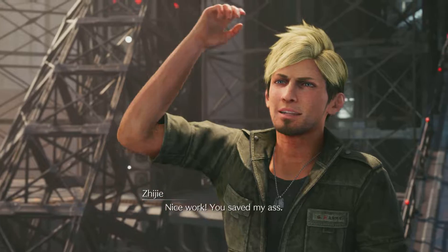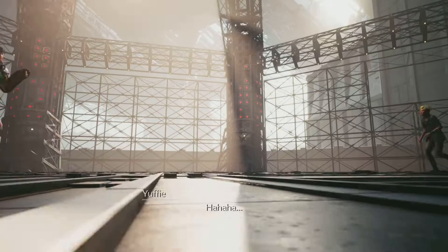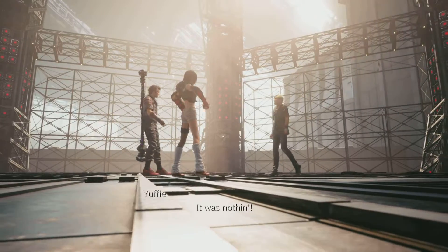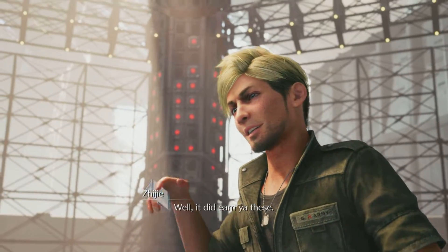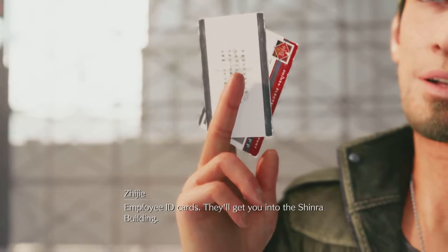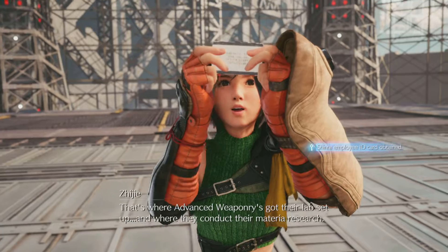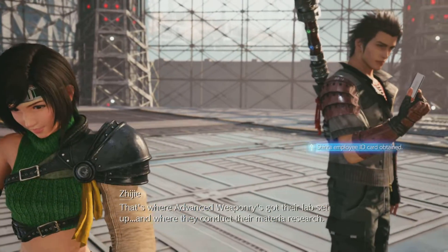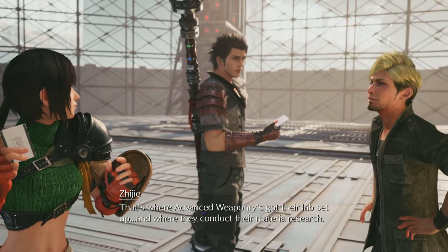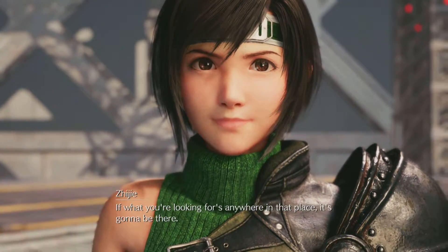After the fight: 'Nice work, you saved my ass.' 'It was nothing.' 'Well, it did earn you these — employee ID cards. They'll get you into the Shinra building and pretty much any floor, basement included. That's where Advanced Weaponry's got their labs set up and where they conduct their materia research. If what you're looking for is anywhere in that place, it's gonna be there.'